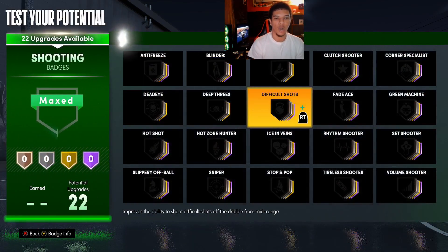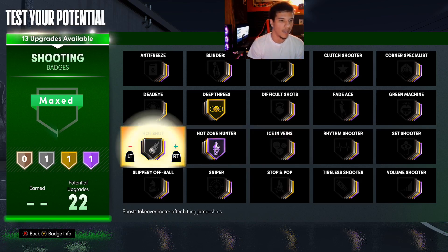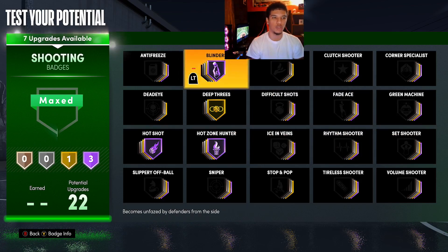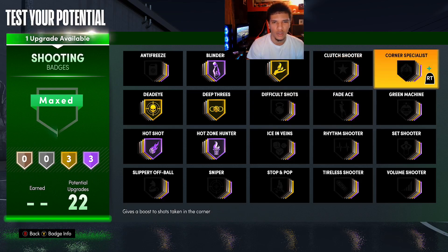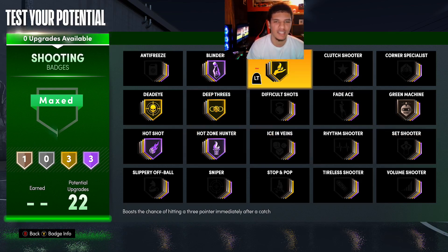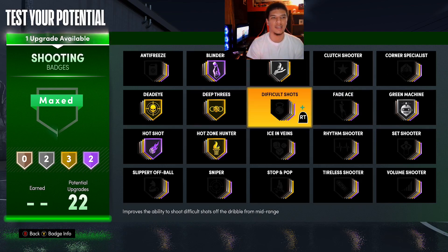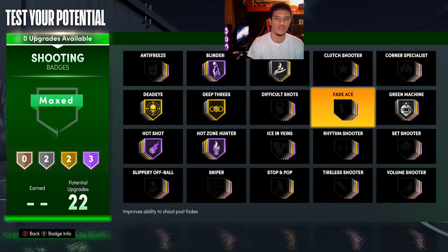For shooting with 22 badges: deep threes gold, hot zone hunter hall of fame — this is at 99 overall. Hot shot hall of fame — must have. Blinders hall of fame — one of the best shooting badges this year. Deadeye gold, catch and shoot gold. Then green machine — at this stage I'd probably go silver and silver for catch and shoot and green machine, or bronze and gold. It's really whatever you prefer — I'll say silver and silver for now.